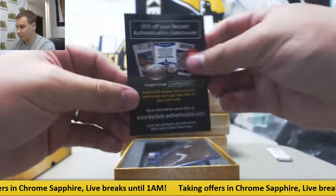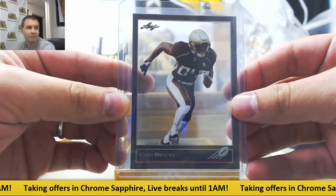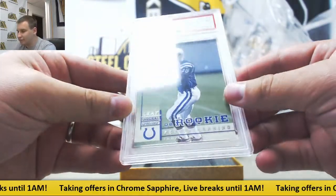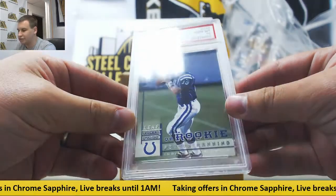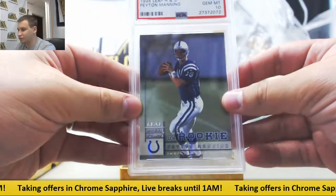Starting off with your advertisements. Your clear card is a Corey Davis base. And this card is a Gem Mint 10 1998 Leaf Rookies and Stars Peyton Manning rookie. Gem Mint 10 on that one. 98 Rookies and Stars.